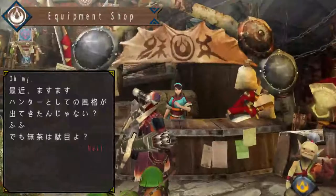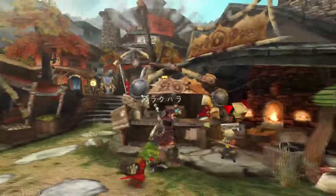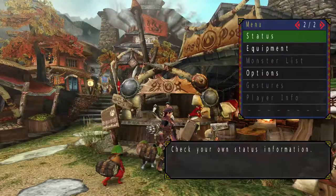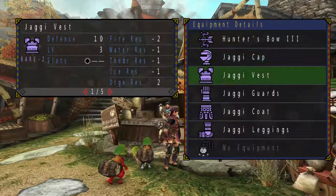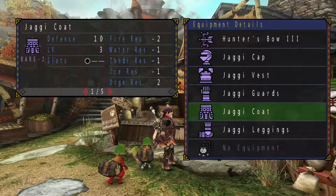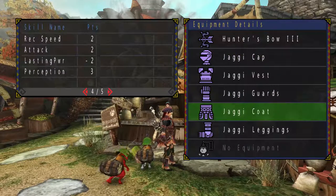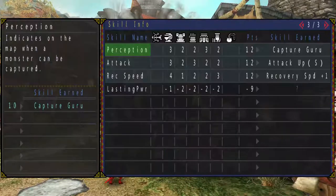Decorations allow you to give your items extra skills. As you can see in the equipment screen, some of these have a singular slot — some have up to 3, which is the maximum. You can put in these decorations and they will be able to give you skills, as you can see here.